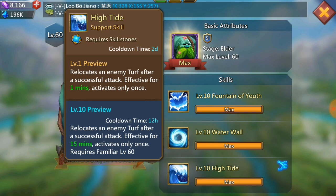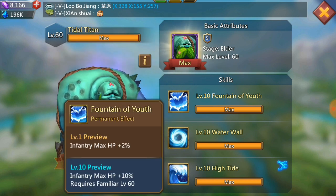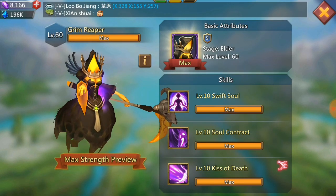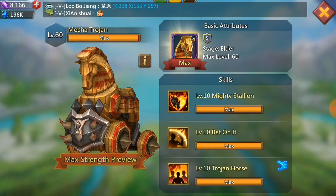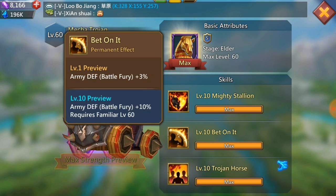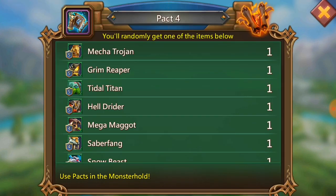Title Titan relocates an enemy turf after a successful attack, which just annoys people, but it also gives army defense and infantry max HP — those stats are good. The Grim Reaper was feared when it came out because it kills 20 to 50 troops in an enemy barracks, though it costs a lot to use and some players do use it. Mecca is a good familiar — it increases max coalition army size plus gives army defense, battle fury, and cavalry HP.